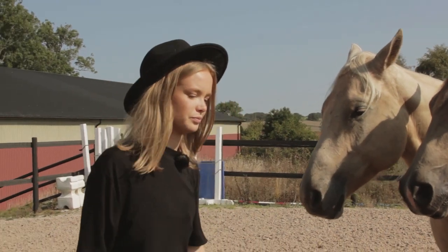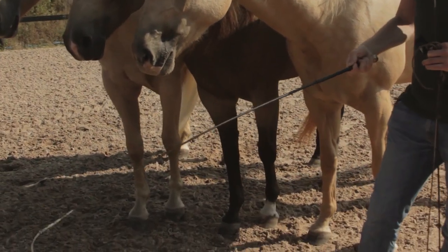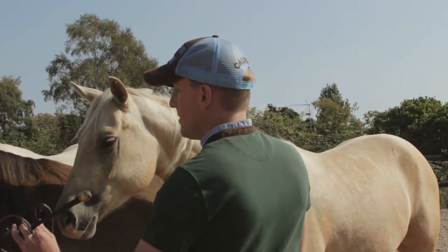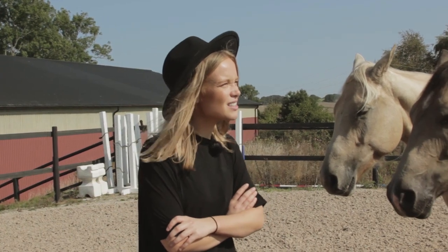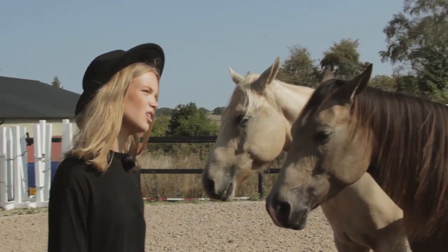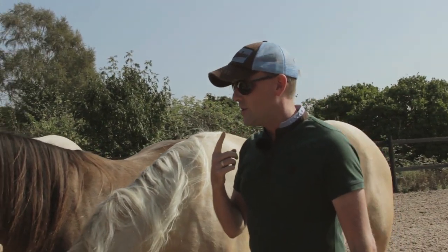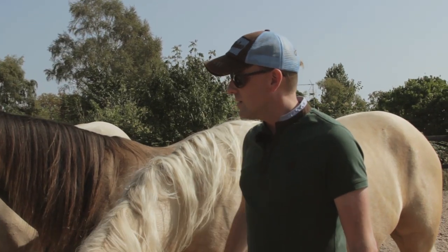The whip — I use it more like an extension of my arm. I can call them in with it, so they will never run if you touch them. They're never scared of the whip — absolutely not. It's just an extension of my arms. So how does the reward system work? Do you give them treats every time they do something good? The reward system for me is my voice and my body language. I give treats sometimes, not all the time.